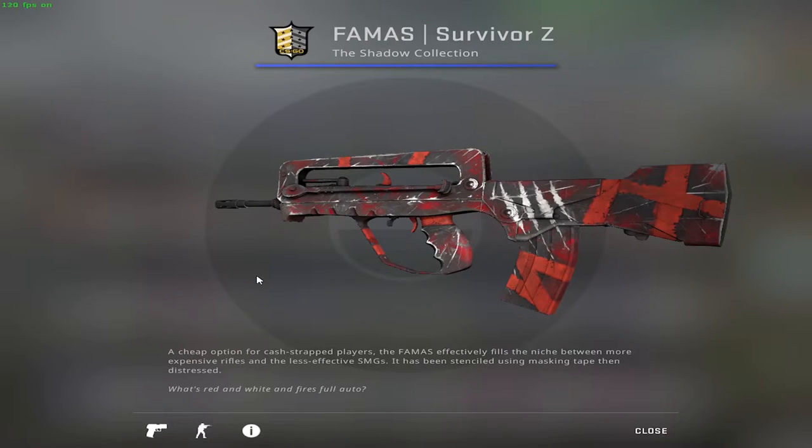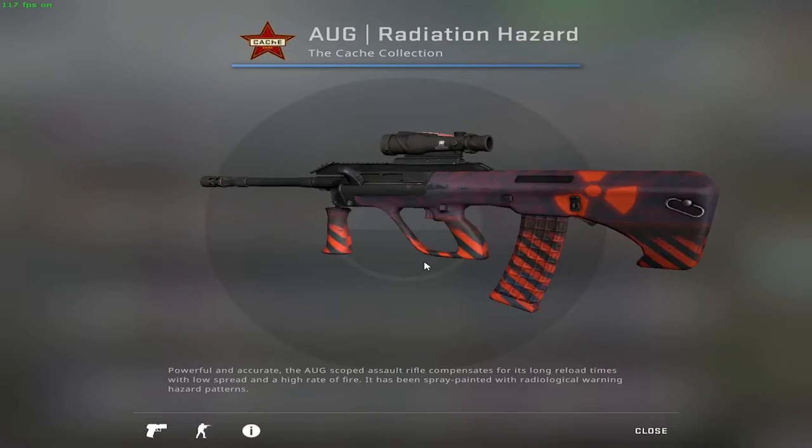Now I can jump to the rifles. The first pick is the famous AUG Survivor Z — not because I wanted it, but because I had no choice. This one should also be in Minimal Wear.